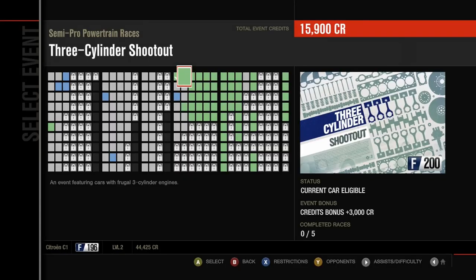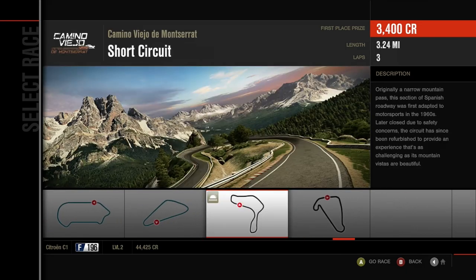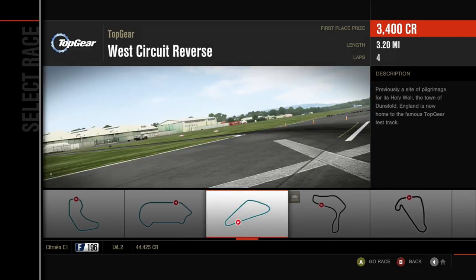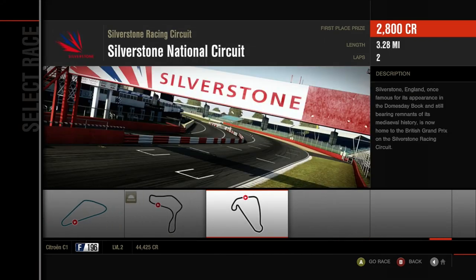Alright, so we are here now for the 3-cylinder shootout. We're obviously taking a 3-cylinder engine car, hence why I picked the Citroen C1. We're going to be starting with Iberian International Circuit, the Sunset Peninsula, the Top Gear Test Track — I love the fact that that's in this game — Camino Valladon Montserrat, and then finishing off with Silverstone National Circuit. Let's get going.